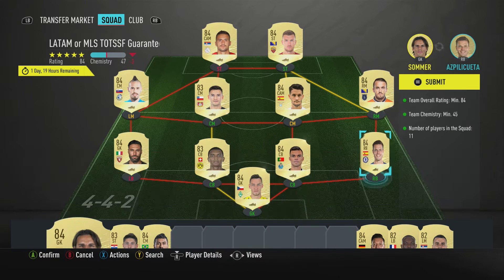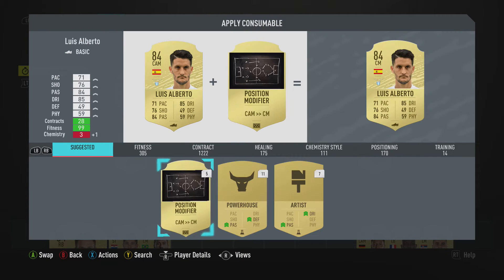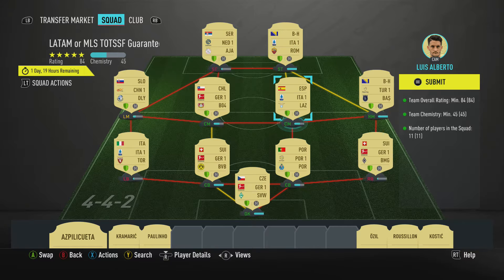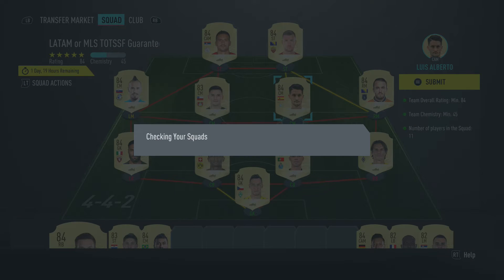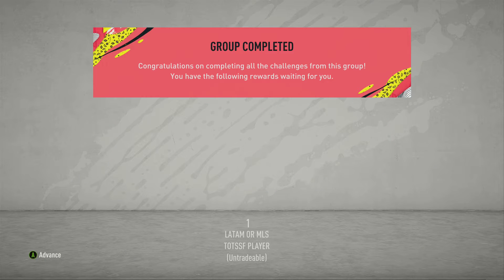I wonder if I can save Azpilicueta there. I need one more chem — we'll just convert Luis Alberto down. If we do have a CAM centre-mid card, yes we do. We are just going to submit that one there. We'll submit the League 1 as well, just so we've got both packs ready and then open them both at the same time.